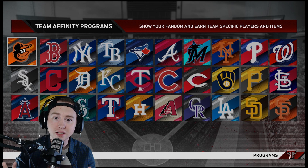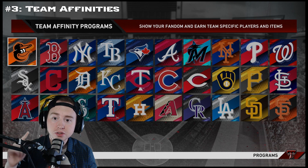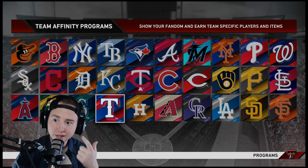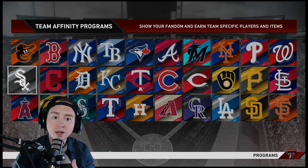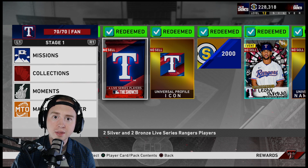The next thing — one of the best additions to this year's game in my opinion — is Team Affinity. For a couple years it's been okay, but this year's Team Affinity in just Stage 1 has been awesome. There are 30 teams, each with a gold prospect card and a diamond Face of the Franchise card. Personally I've completed the Angels and picked up Ohtani, the Rangers and got Joey Gallo, the Yankees and got Gleyber Torres, and the White Sox and got Yoan Moncada — all four are in my starting lineup right now.